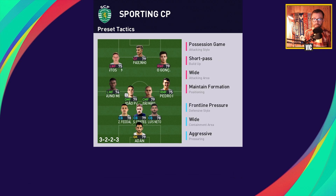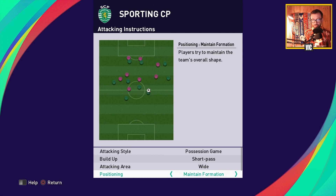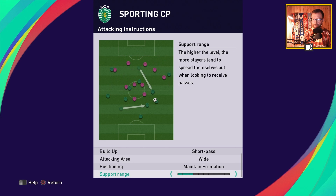Looking at attacking instructions: we are playing a possession game, short passes, attacking wide, maintaining formation. We need our players to stick in their positions and fulfill their assignments. We have a three-player support range to do quick combinations on the wings when we try to get around.